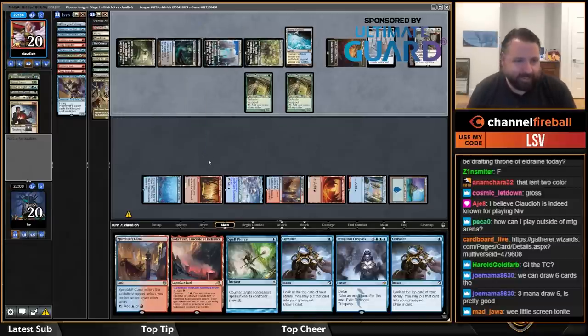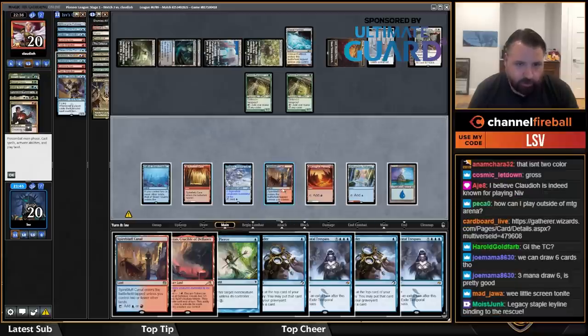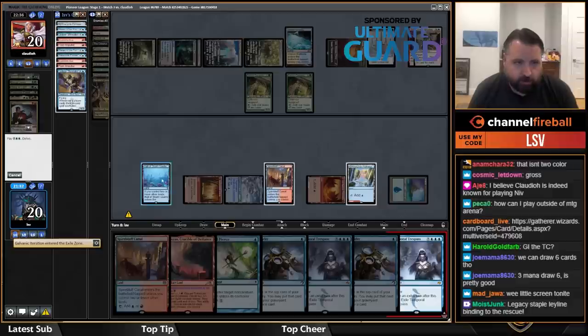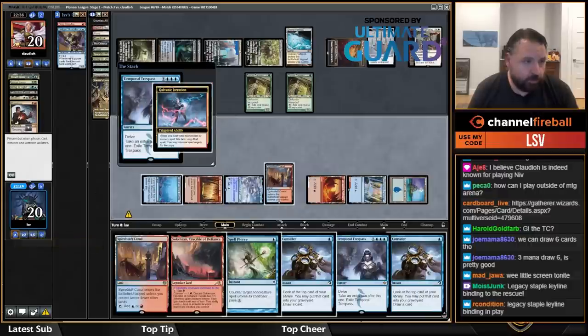They're kind of out of gas. I can flash back Iteration. I have a lot of red sources. I'll flash back Galvanic Iteration, then cast Temporal Trespass. Okay, so I'm doing two turns here, then I'll cast Consider.